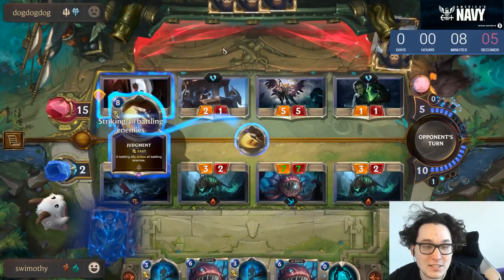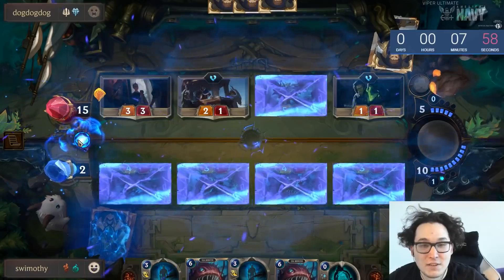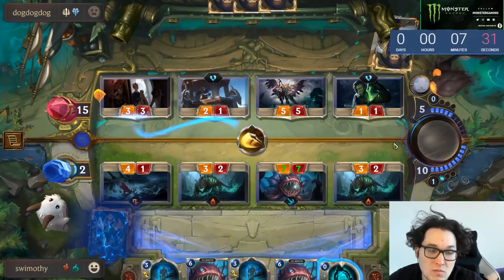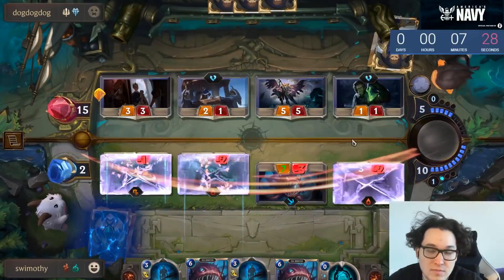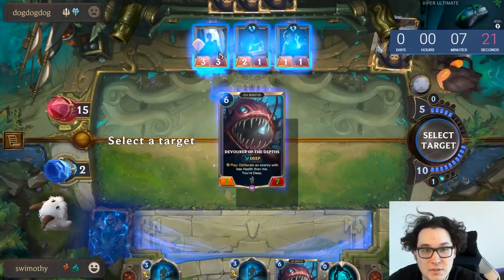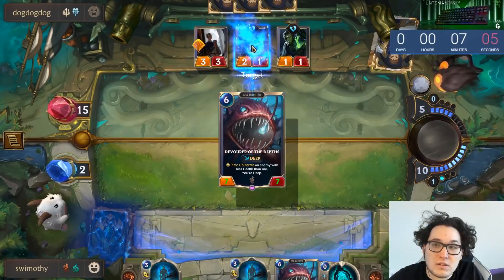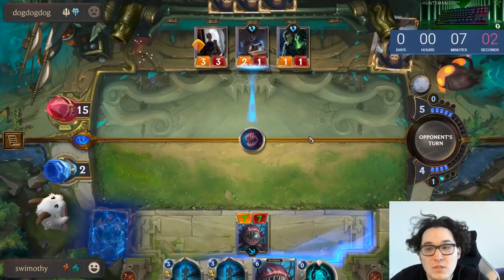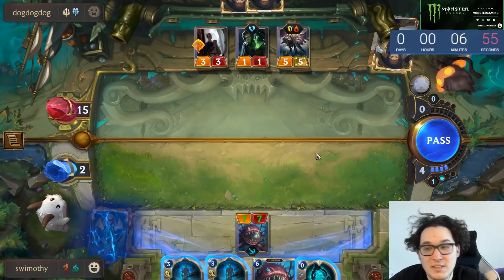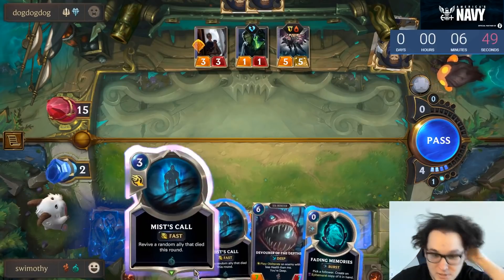Sentry and the Investigator combat every turn are kind of his two real engines. He does have a pretty cute Judgment here — I think I'm perfectly fine with this. What this means is if I want to use Fading Memories I should take it now. We just basically need to be playing Devourers every turn now. We can play around Concerted Strike by Devouring this one first.